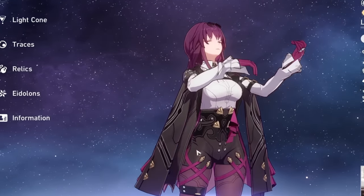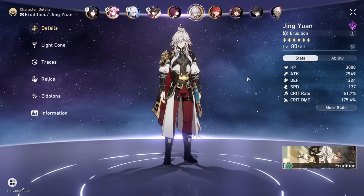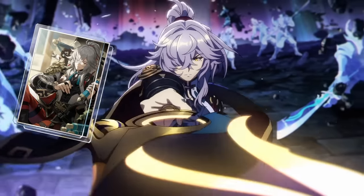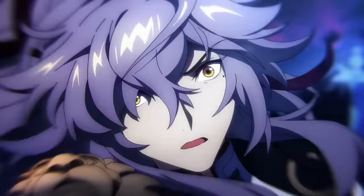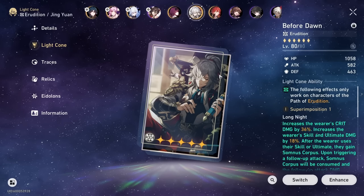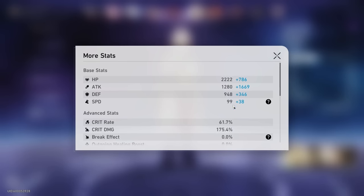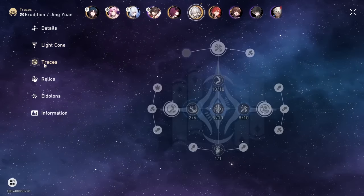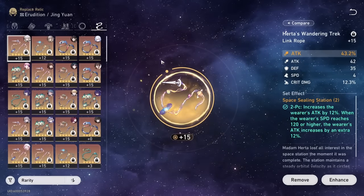Let's go on to Jing Yuan, my favorite general and definitely my favorite male character. He's just badass. That's why I got his light cone - the only character I will probably ever pull a light cone for, and it's broken on every Erudition character. These are his stats. He's been basically full-built ever since the first week. Running crit damage body, speed boots, lightning percent orb, and attack rope.